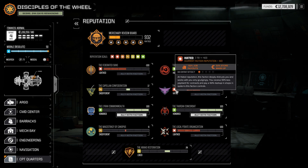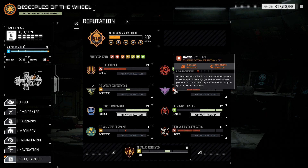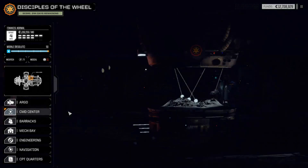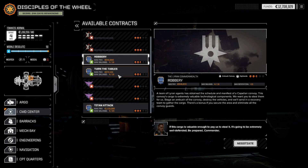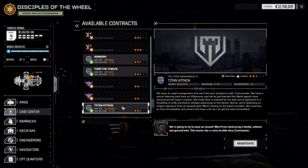Free Worlds League rep — if we drop past Hated into Loathed, we won't be able to shop at their stores anymore. So if we're going to buy this mech we kind of have to do it now. We need to make sure we make a decent amount of money here because we've got to pay our people in four days. We're at minus 60; the changeover happens at minus 80. We can probably do one of the contracts before having to make the choice. Maximum reputation is 13 — we can't drop to Loathed off the first job.